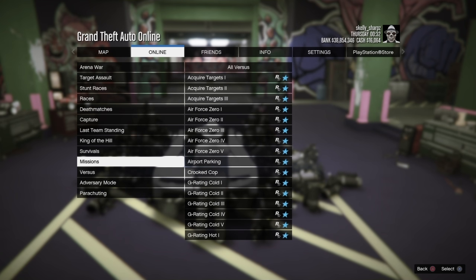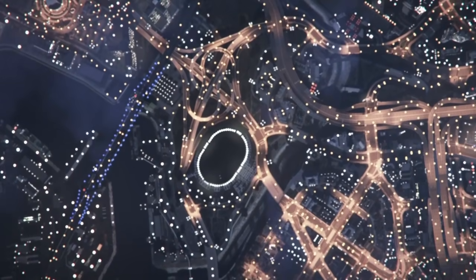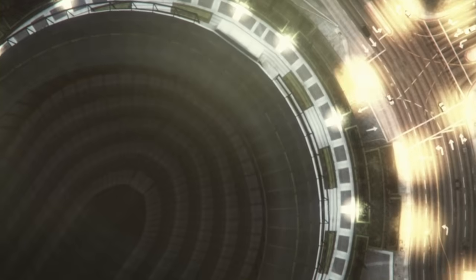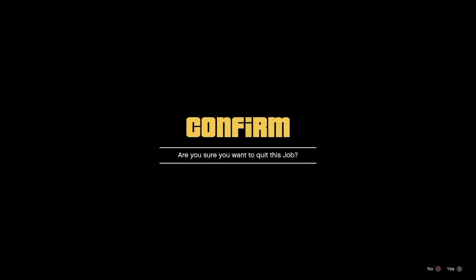Once the Titan of a Job starts, you'll load up into the sky. Press circle to host it and you'll come back down to the Titan of a Job setting screen with the arena workshop in the background. Once you're there, press circle to quit, press X to confirm, and immediately start spamming triangle and left on the directional pad.